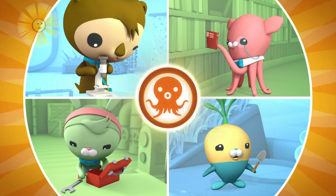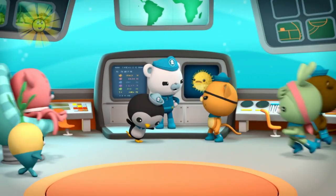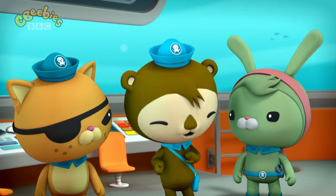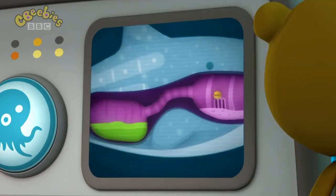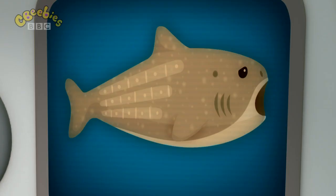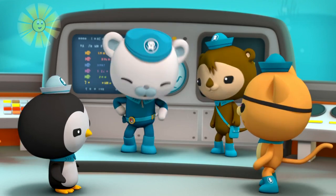Octonauts, to the HQ. Octonauts, this mission is a double rescue. We've got to save a porcupine puffer and the whale shark who's just swallowed him. Porcupine puffers are small, but they're one of the most poisonous creatures in the ocean. If the puffer gets into the whale shark's stomach, he'll be turned into food. And his poison will spread and make the whale shark very sick. We've got to get him out and fast, for both their sakes. Peso, Quasi, to the launch bay.